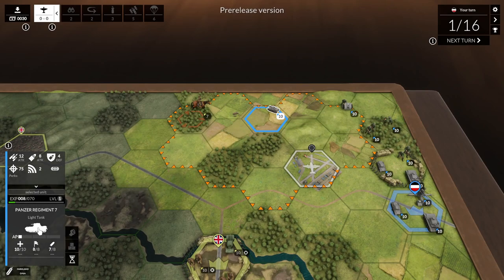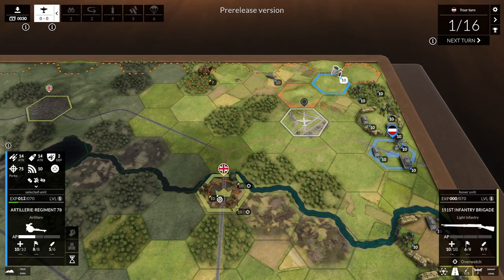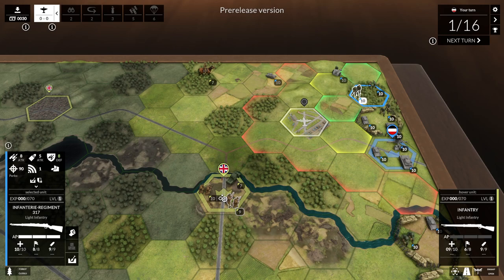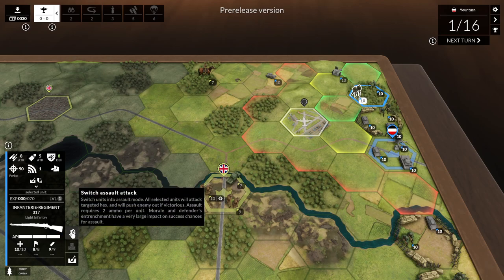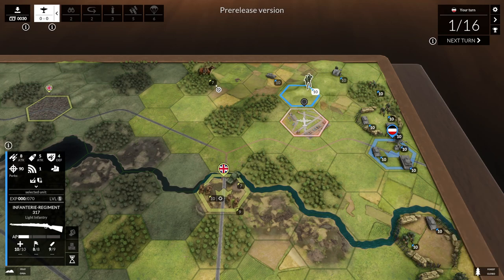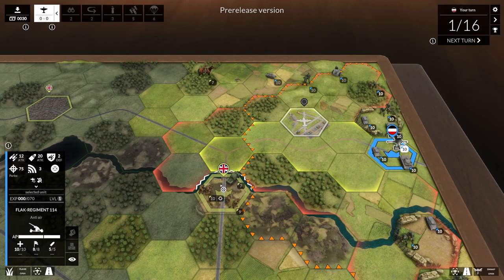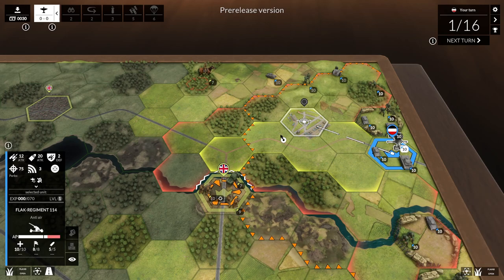We definitely want to be attacking the group unit to do the most damage with our mortars. This infantry — I don't know their attack distance. We could do an assault attack, which puts us into assault mode and targets and pushes the enemy out, allowing us to step onto wherever they are. We don't have enough action points for that right now. We don't have enough for overwatch either, so I'll just move the anti-air a bit closer.